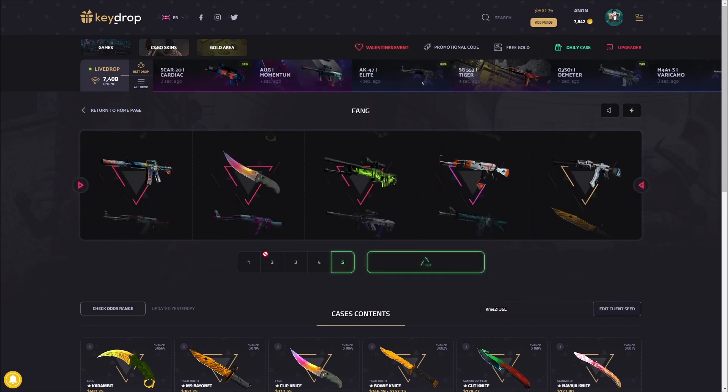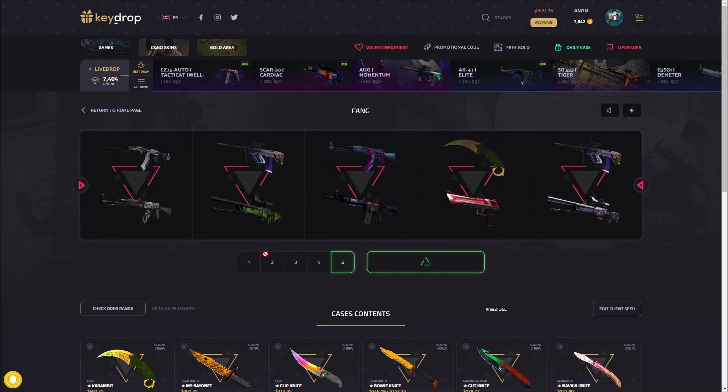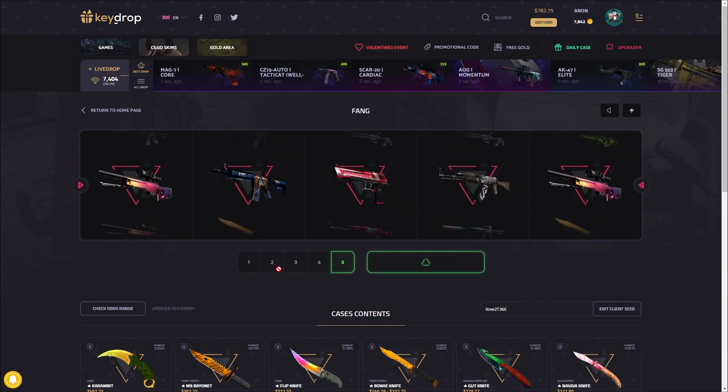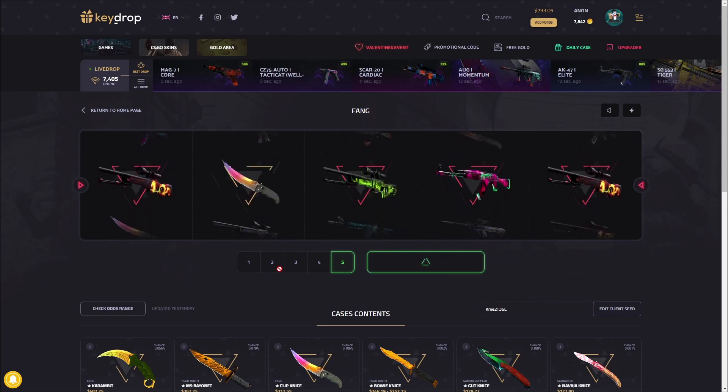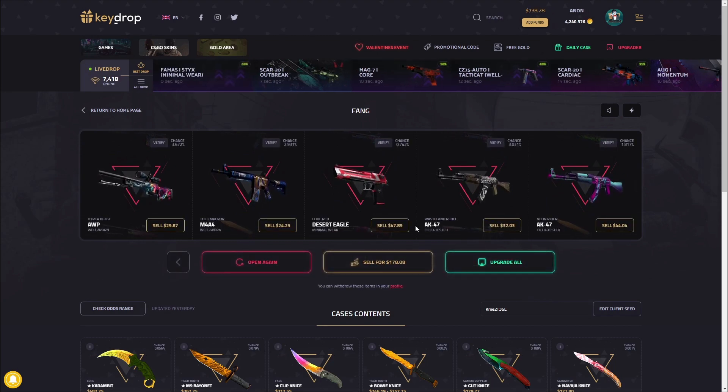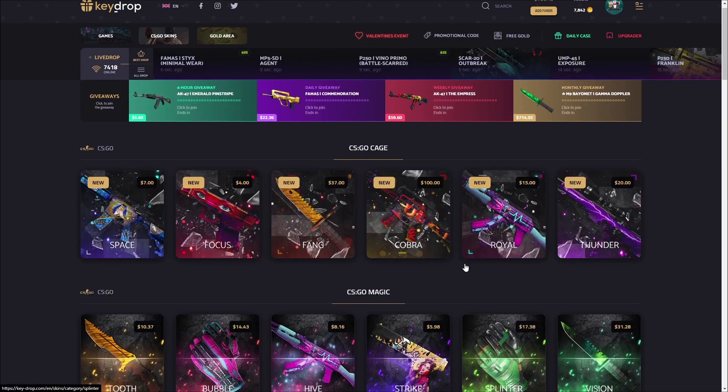We lost a little bit there. We'll do two more of these and then move on to the next case. This is good because we made that money — the next case is a hundred dollars to open, which is pretty crazy, and I want to do five of them, so that's 500 — the price of one Lore case. One Lore case is 500 bucks. Might lose a little bit here but not too bad.